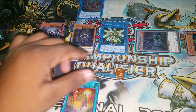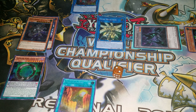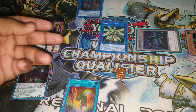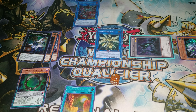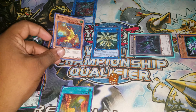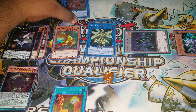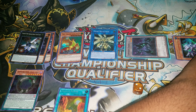Now we'll have to make a play here. Link up with these two into our Romulus, and we may search for a Dragon Ravine — though I'm not actually going to use the Dragon Ravine, it's just here. Then I'll use these two to go into the Simorg link monster, and that will spawn the token for me.